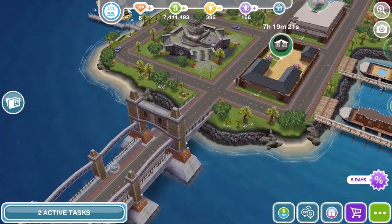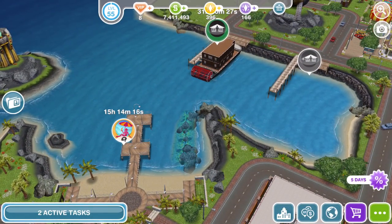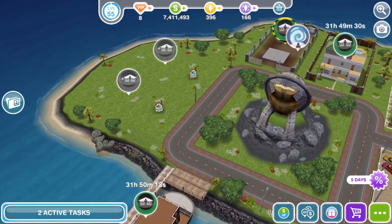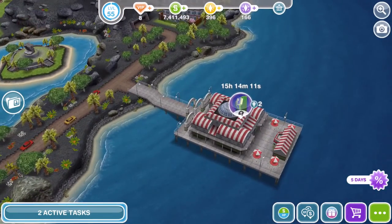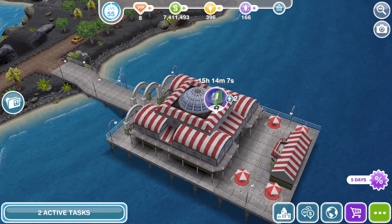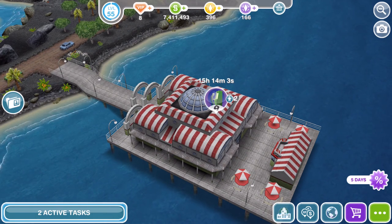In terms of the four areas that you unlock with your life orbs, I had previously unlocked three: the beach, the carnival, and the pet area. I hadn't unlocked the ice arcade, or whatever it's called, but I have got that now. I'm a bit bothered about that because I kind of enjoyed doing those other three, but I do have all four places unlocked.